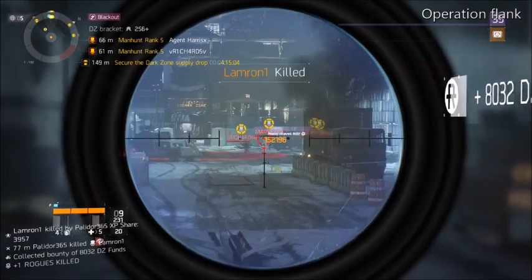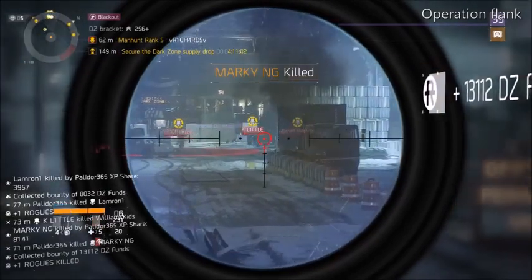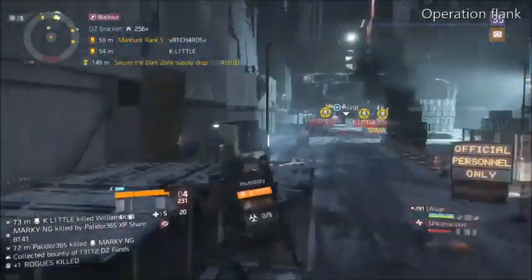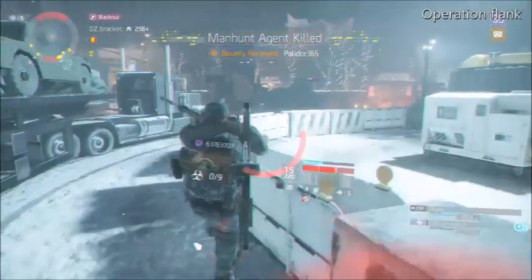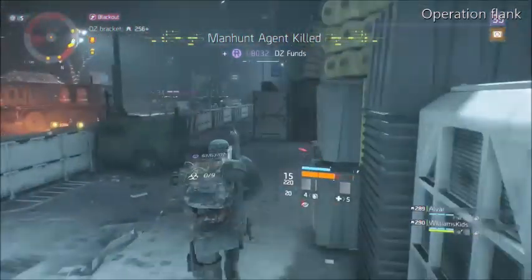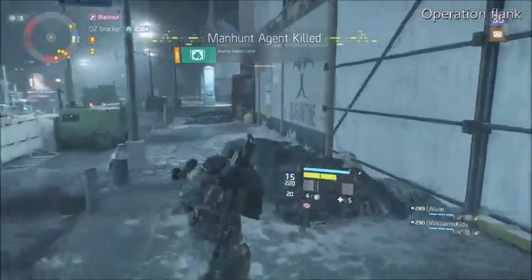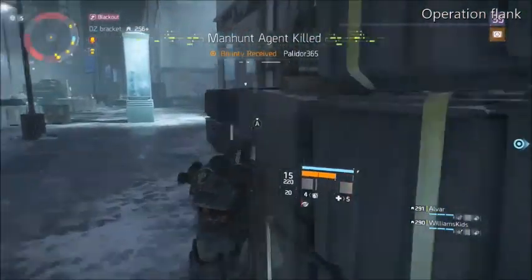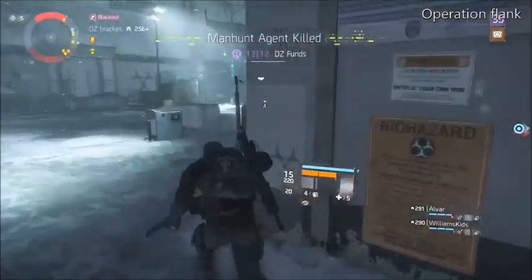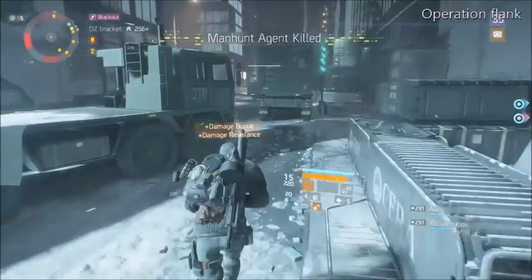Rogue Agent Alert — friendly Division Agent is down. Now's our chance. Let's get these fools. Get to the other side. Oh fuckers!